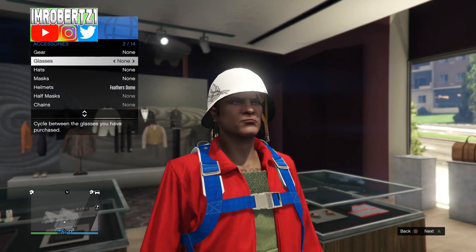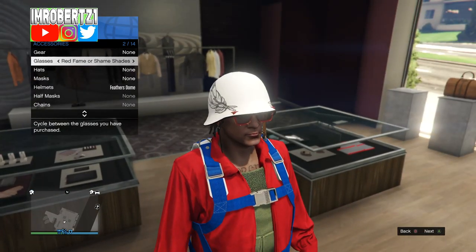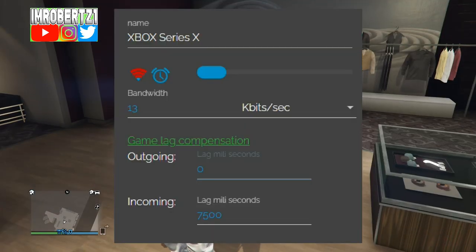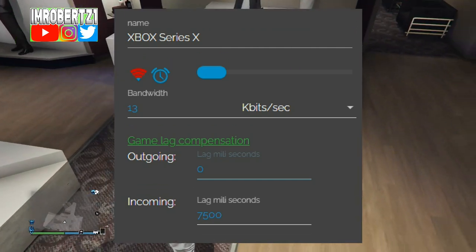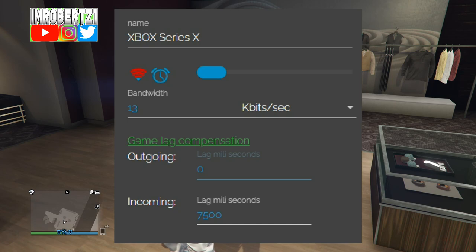Then add an Israel parachute, then add a pair of glasses. Wait for the game to save, then lag the game in NetCut. Set the incoming to 7500, change mbit/sec to kbit/sec, then set the bandwidth to 13. This will lag your connection.